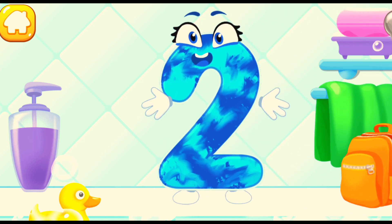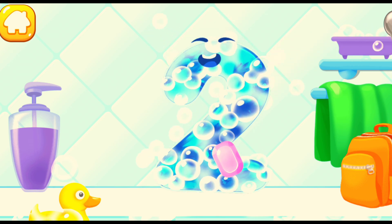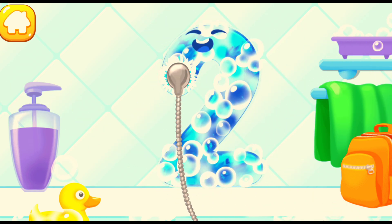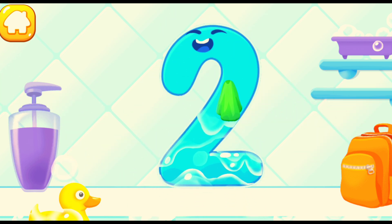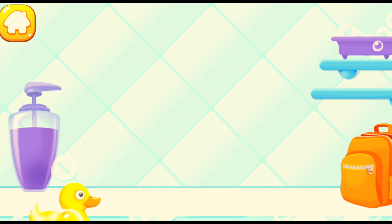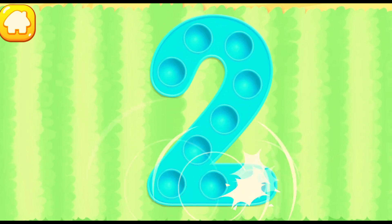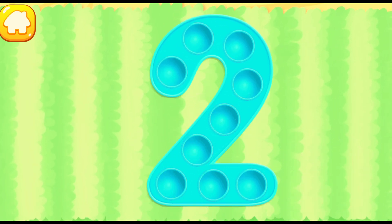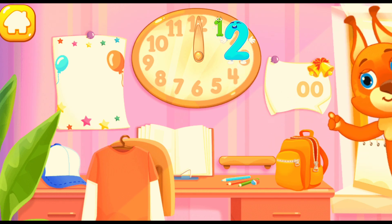Wash the number two. First, apply soap on a number. Wash away the soap with water. Wipe the figure with a towel. Done! Tap on the bubbles. Put the number two in its place. Great!